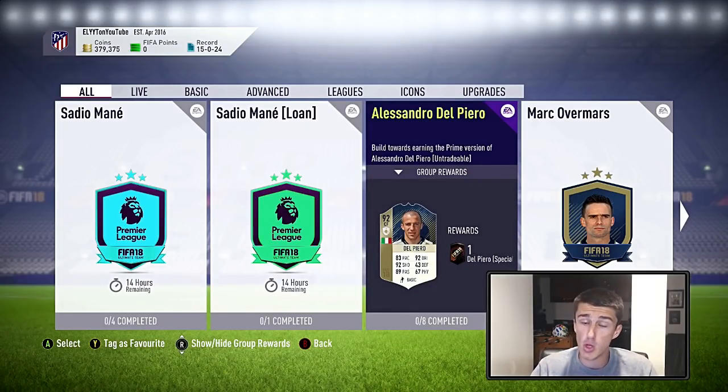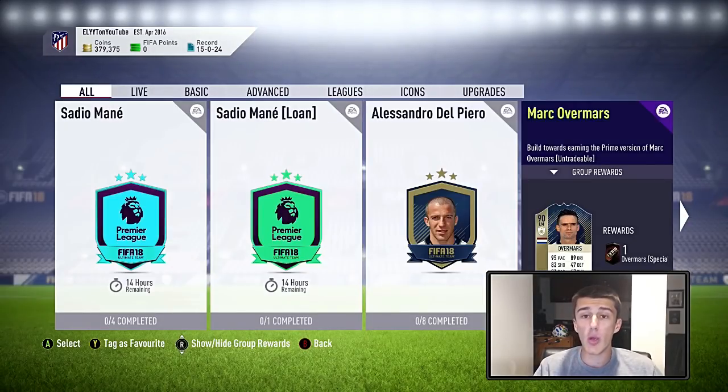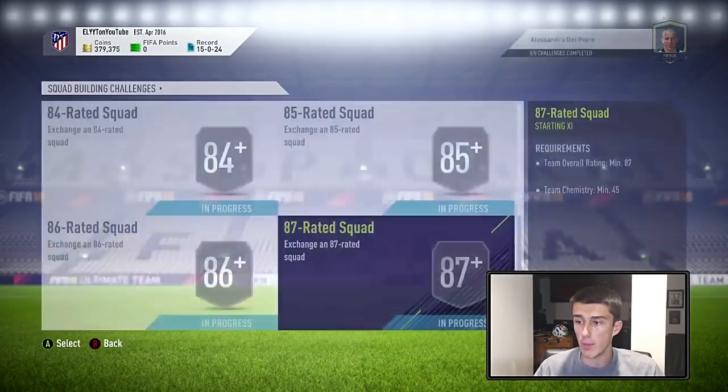A ridiculous card. It's the most expensive of the three new squad building challenges that were released — Overmars, Costa, and Del Piero. Let me know in the comments section below which cheapest solution you want next. Do you want Overmars or Rui Costa? So let's go ahead and get started with Alessandro Del Piero.